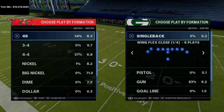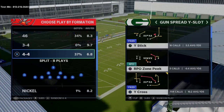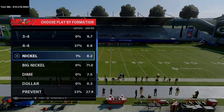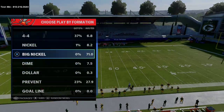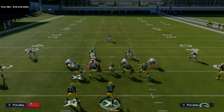I want to talk about the gun spread, and specifically about gun spread flipped. What we're going to talk about today is alignment issues that it creates when people use coverages like the big nickel over G cover three Mabel that a lot of people will run.